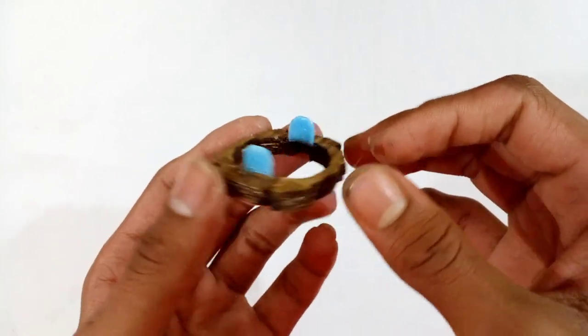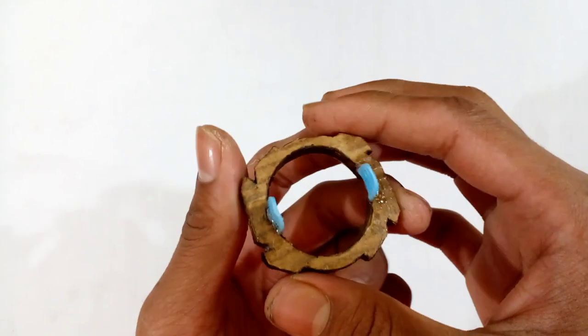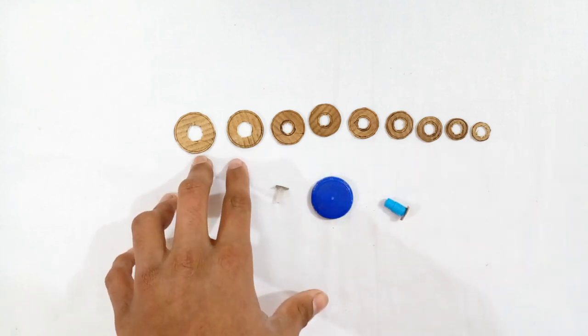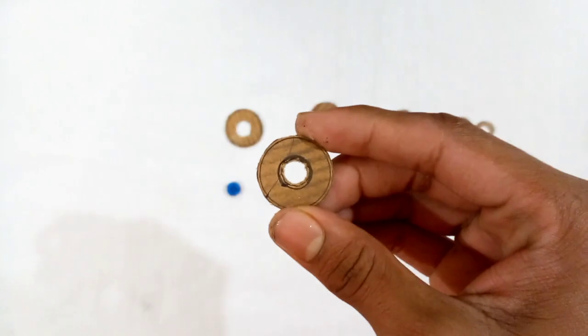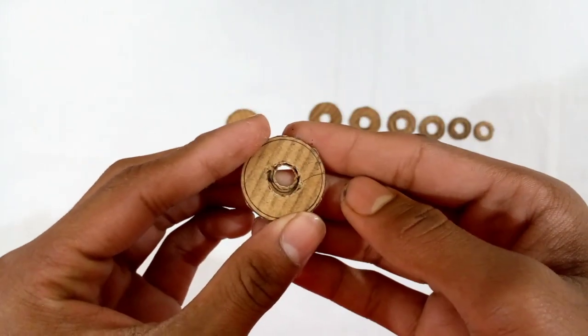I have stuck those two plastic pieces on both sides of the disc, so the 12 disc is ready. Now let's move on to the driver. I am going to make the final part of the bay plate, which is the volcanic driver. To make the volcanic driver you need some items: first you need almost nine circular cardboard pieces from smaller to larger, but the inner circles of two of these cardboard pieces will be bigger.